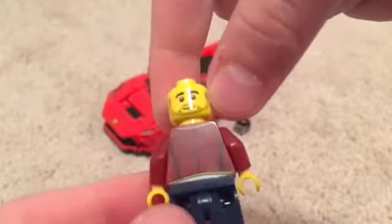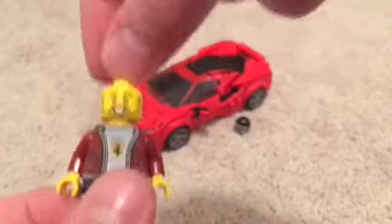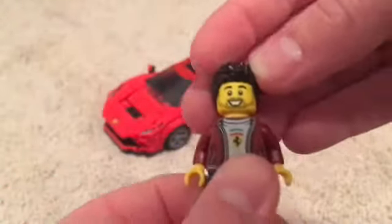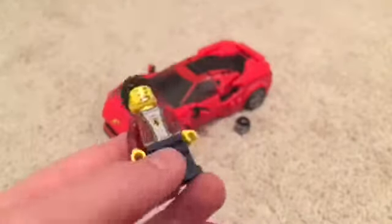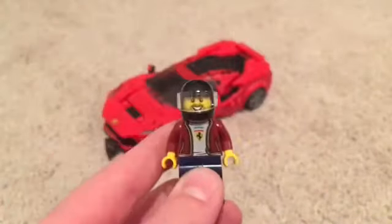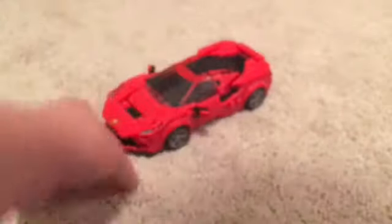His head can be flipped around to not be smiling as much — this is probably when he's driving the car because it's fun. He also has some spiky hair and blue jeans. You can take off his hair and put on the helmet — safety first when you're driving a car that goes over 200 miles per hour.